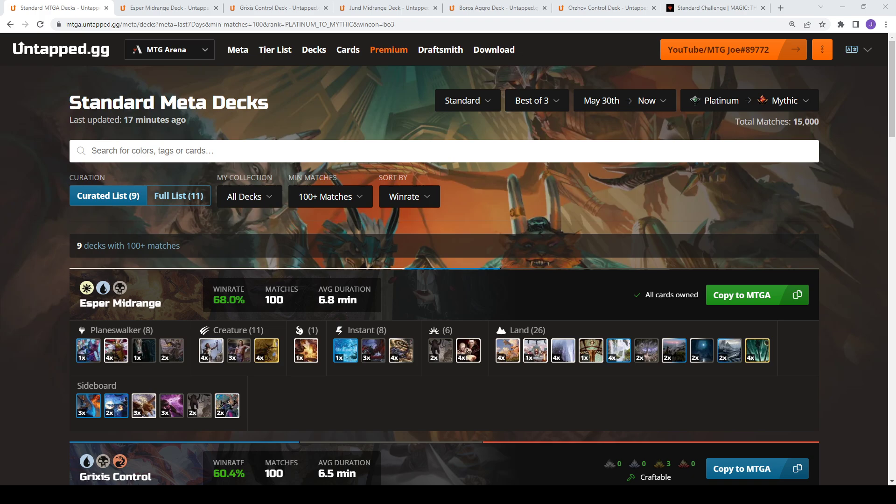This particular video is for Standard Best of Three. If you're new to the channel, what we do here — every week we look over for Best of One and Best of Three, each of the Arena formats, what are the top performing decks in terms of win rates across Platinum to Mythic rank. We do this through Untapped GG, which you see on the screen. It's a companion tool that runs alongside your Arena client.